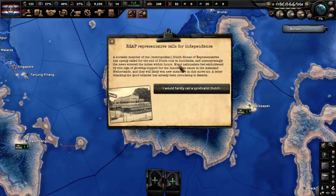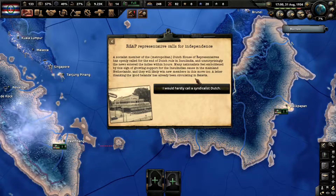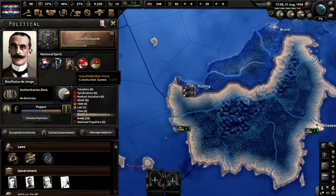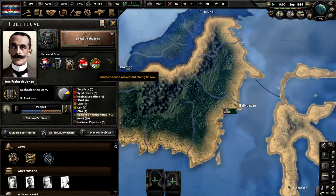The RSAP representative calls for independence: a socialist member of the metropolitan Dutch House has openly called for the end of Dutch rule in Insolindia. The news entered the Indies within hours, emboldening those in the independence cause with growing support from mainland Netherlands. Unity high, strength low — so we need to be willing to lose some unity for strength now.